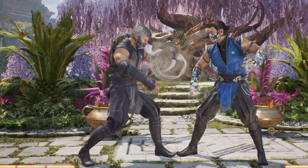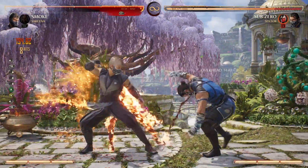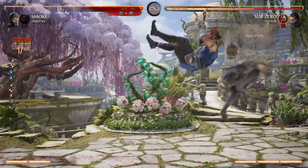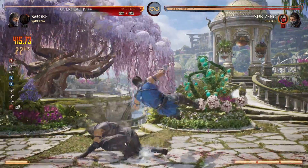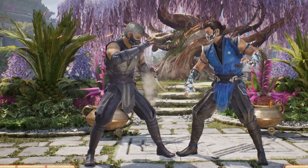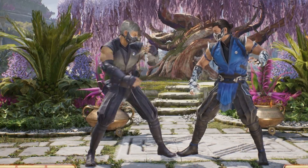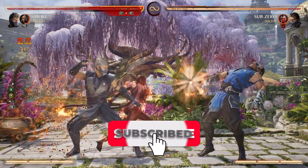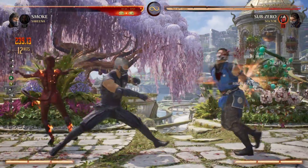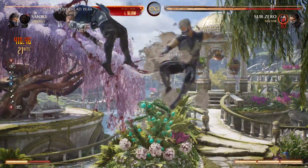Put the longer version together and this is what you get. What do you think of this Smoke combo? Pretty cool, right? If you found this any bit helpful, please drop a like on the video — I'd greatly appreciate it. Drop a comment and let me know who you want to see a tutorial on next. Subscribe if you're new and share this with somebody who might be interested in playing Smoke. Remember to turn on all post notifications so you'll never miss a future tutorial, and I will see you all in the next video.